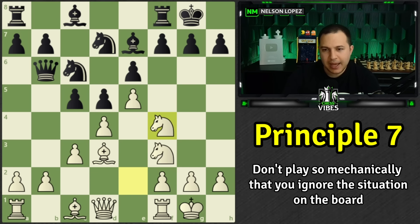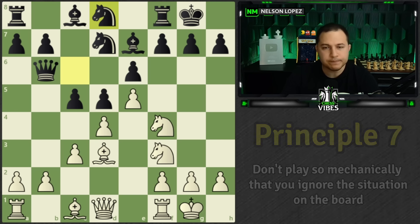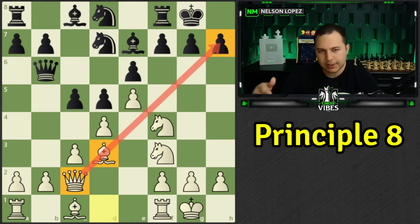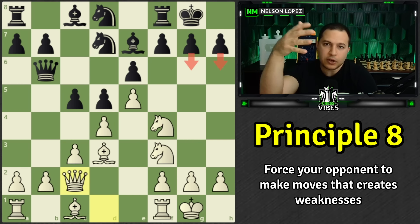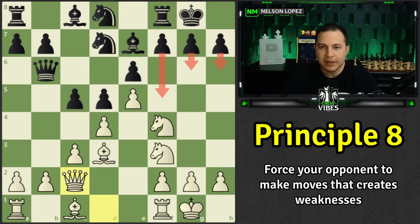Black plays knight to d8, realizing they should play f6 but can't due to the knight, so they defend with knight to d8 — now the queen and knight both defend f6. White plays queen to c2. The real idea isn't just to take the pawn — black will see that. The real idea is to force black to play a pawn move that creates weaknesses. If you've been following this series, you knew that's what we were about to see.